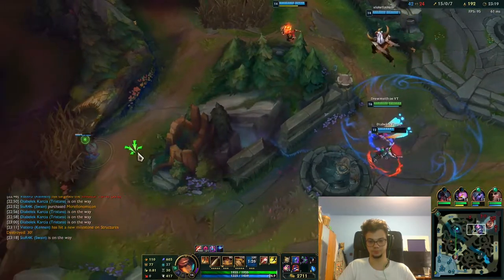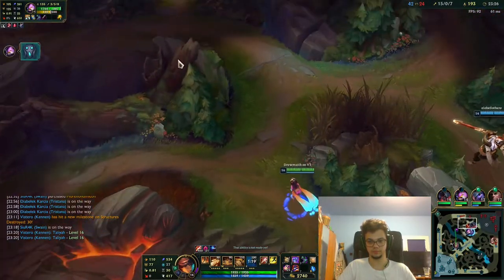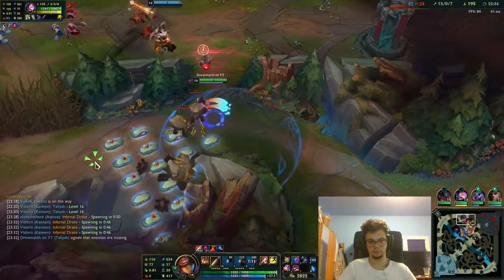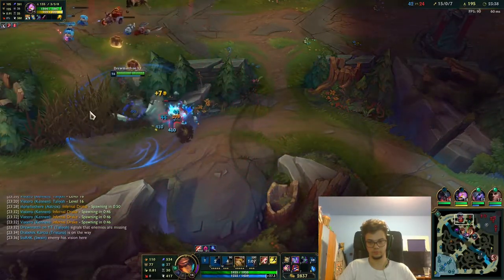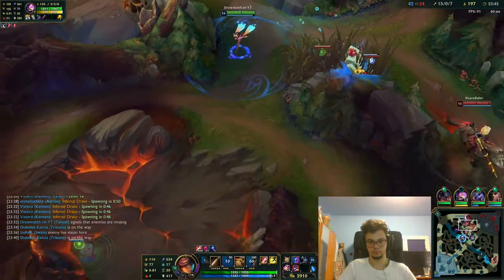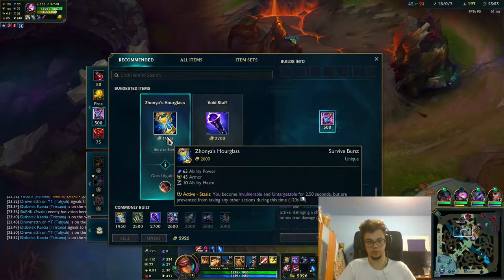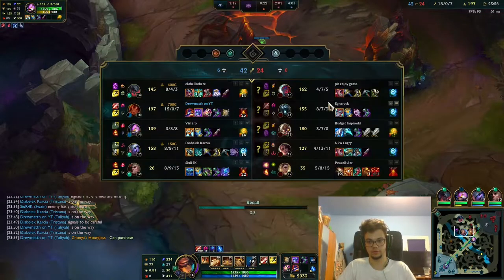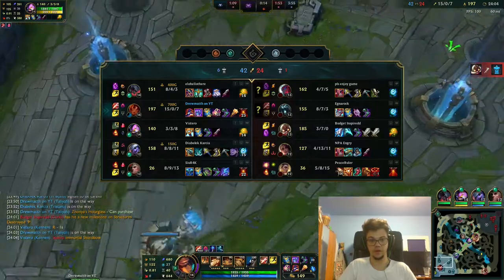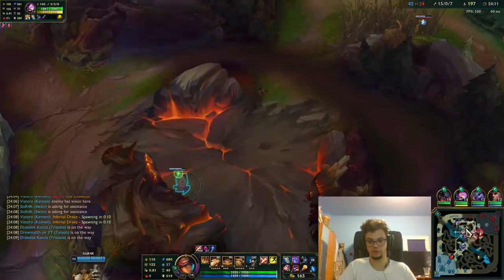We can go now and start to move. I'm level 16. We can actually force this. Let me recall and get my Zhonya's or Void Staff. I can even use Zhonya's mid-fight if someone deals too much damage to me. Now we go there, we get that — it's free. Karthus has no flash so we can get into the pit. Corki has no package.